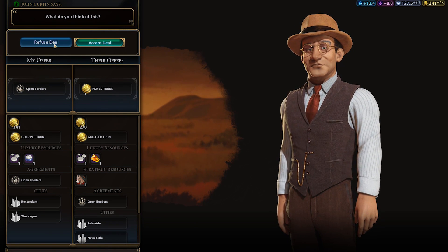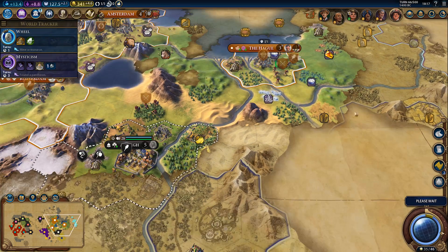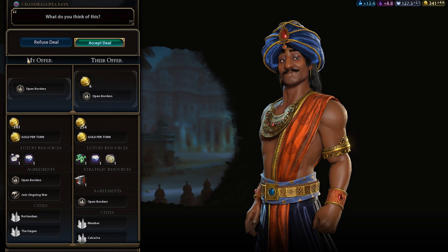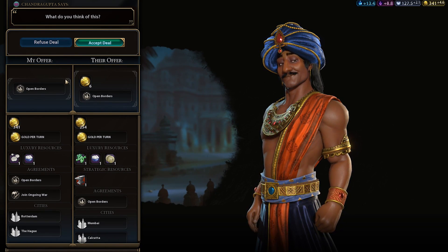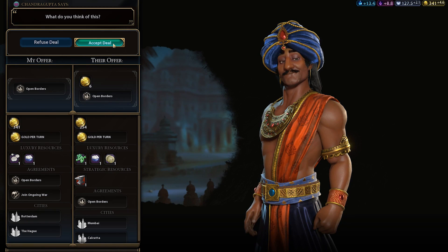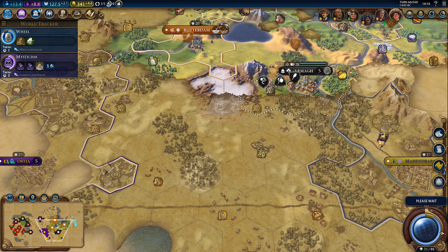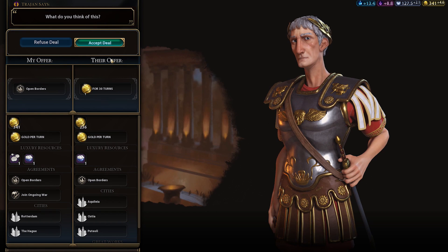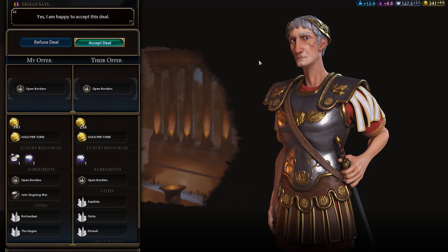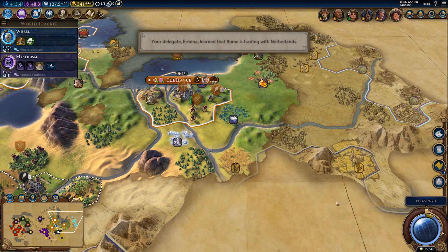Someone wants open borders from us — I'm not giving you open borders, sorry. This other civ wants mutual open borders and is willing to give us some gold. Actually, screw it — I'm not accepting that. Can we get two-way open borders with Rome, however? I would accept this one since I want to get friendlier with Rome. Sure, let's go for that.